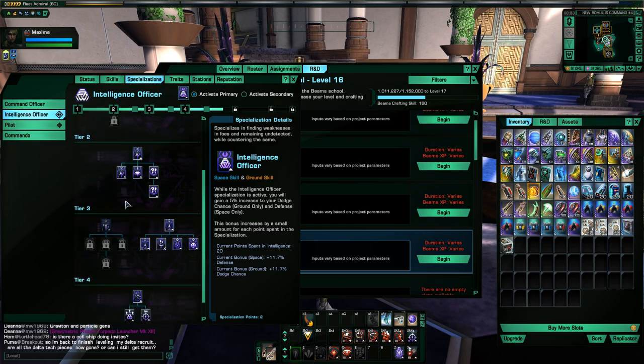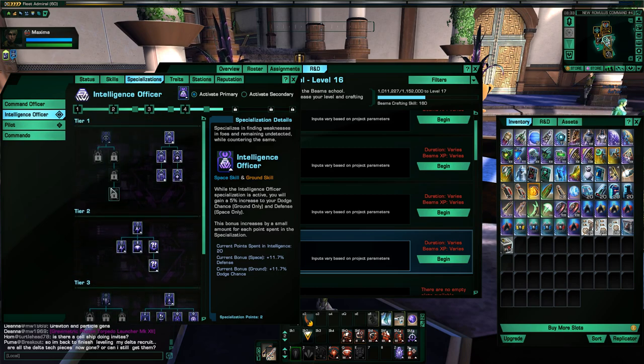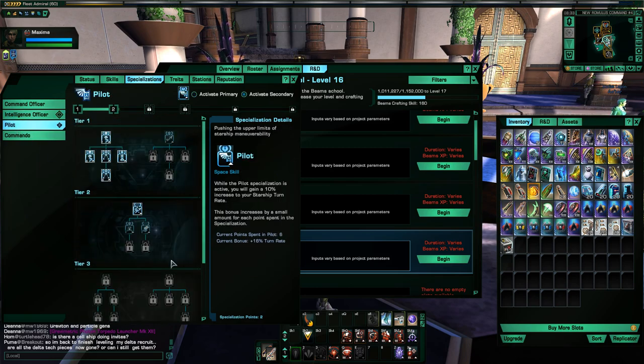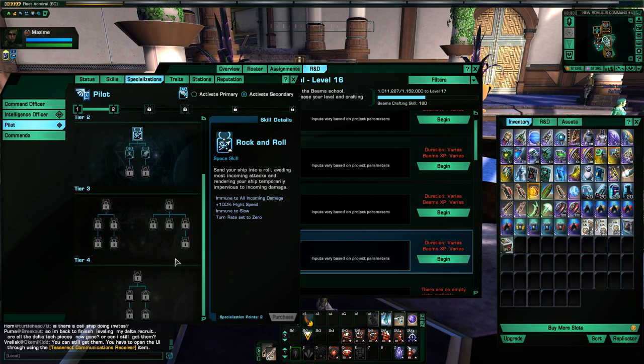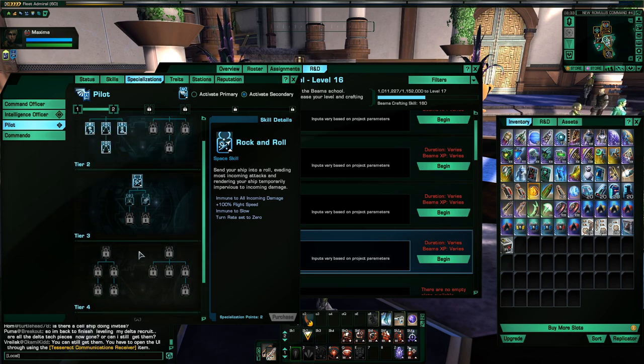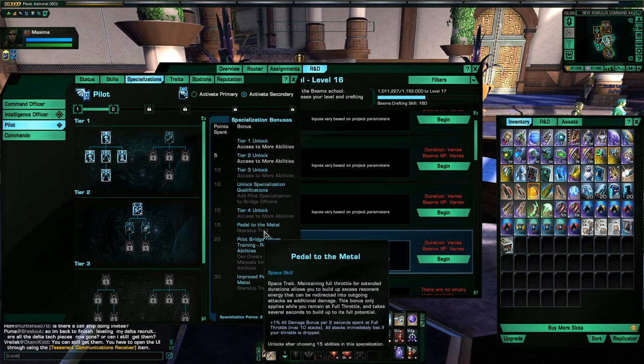For specializations, I won't go into too much detail here — I'm pretty heavily specced into Intelligence all the way down with all the space abilities. And in Pilot I went up to Rock and Roll, which is a very handy ability, giving about a four-second immunity while you're in the roll — you're totally immune to damage. I would like to invest further into Pilot — there's a starship trait called Pedal to the Metal from the pilot tree that gives plus one all damage bonus per two seconds flying at full throttle.